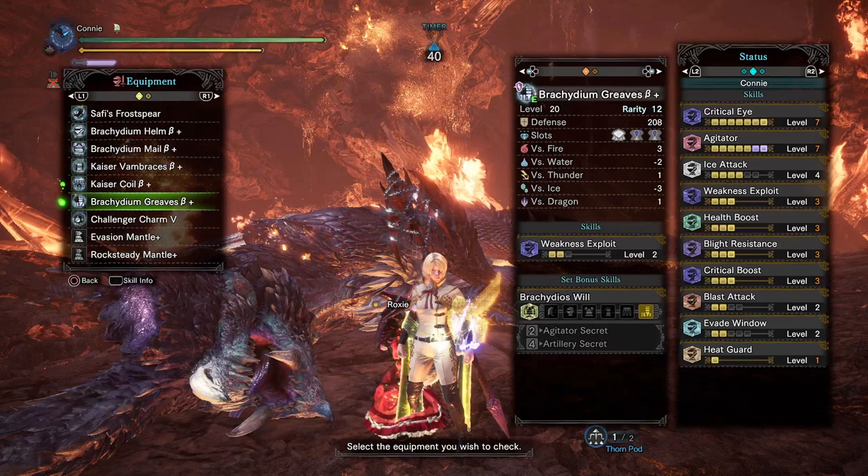First thing to note is that I'm running a very weird set — three-piece Bracidium and two-piece Teostra with Teostra Essence on the Insect Glaive. This is not some crazy meta optimization — it's actually really suboptimal. What I did was take my regular set, which is three-piece Safijiva and two-piece Teostra, and just swapped it for more raw because I didn't want Safijiva on the set since I didn't need that much ice. That's the reason I'm using such a weird glaive. Just run three-piece Teo and two-piece Bracchi on your preferred Insect Glaive.